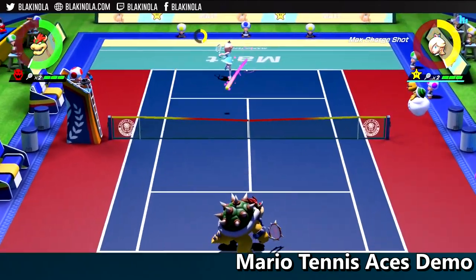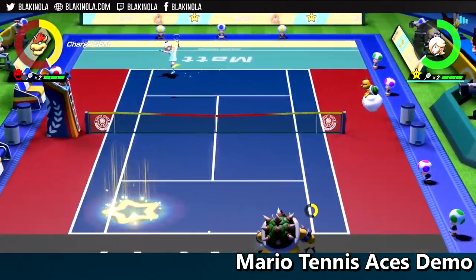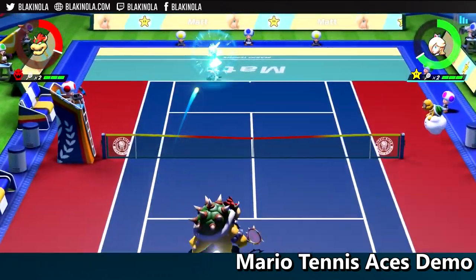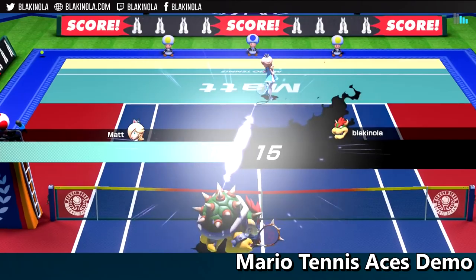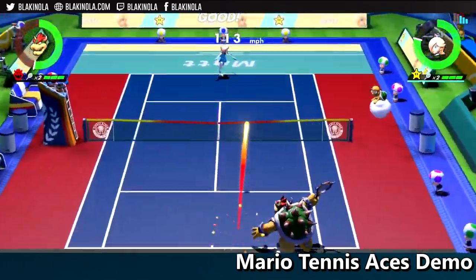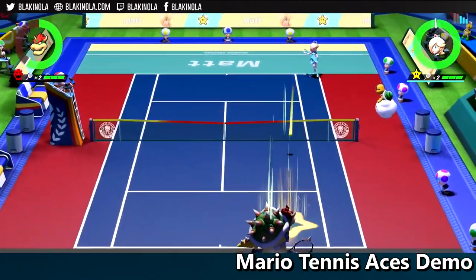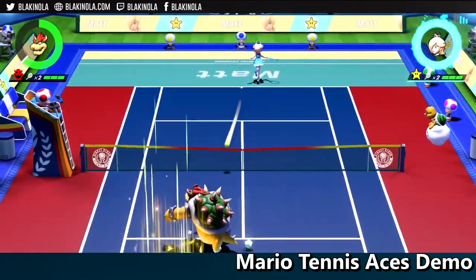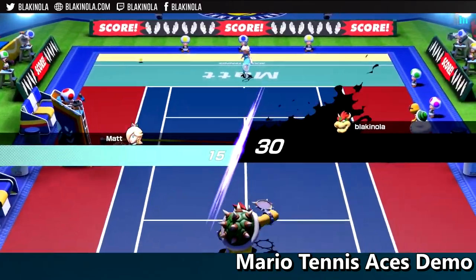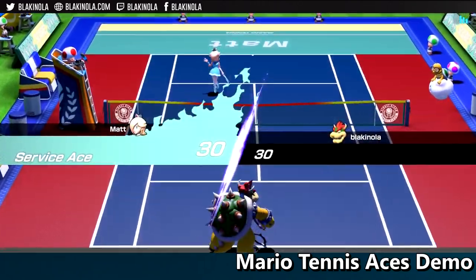Mario Tennis Aces is one of the most beautiful games on the Switch. It doesn't run in 1080p unfortunately, but there are optimization tricks to make it look and pop and feel like a next-gen tennis game. The effects from hitting the ball and seeing the characters do their super moves are crazy. The roster seems pretty robust — you've got Mario, Luigi, Toad, Rosalina, Waluigi, Bowser, Spike from Super Mario Brothers 3, and even more characters are going to be available to unlock.